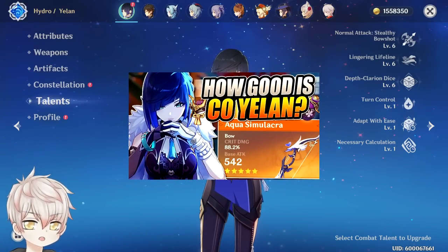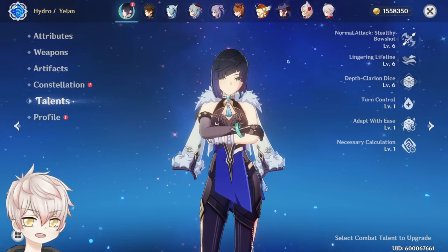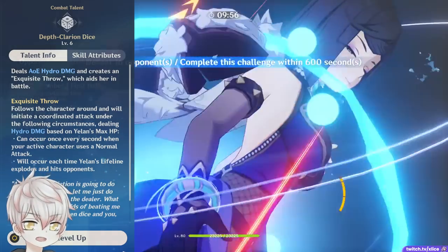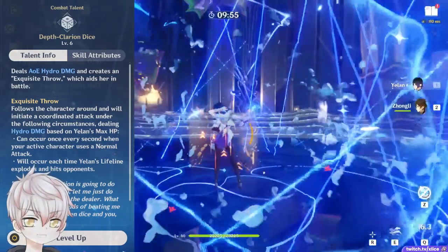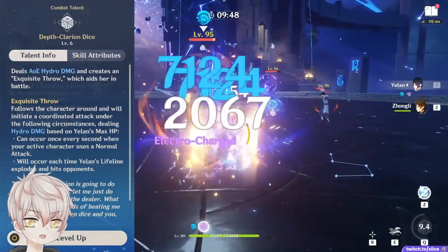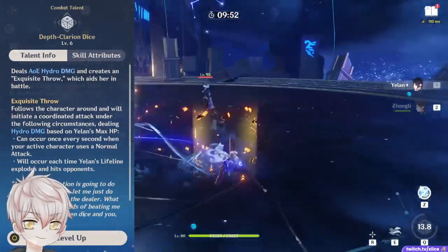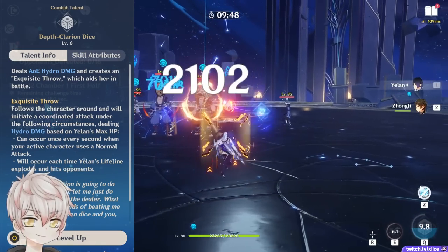Yelan is a gorgeously powerful Hydro Burst DPS character with a brilliantly designed elemental skill dash and an occasional splash of charge attack. She is purely HP% focused, with no meaningful multipliers from attack or defense and no conversion ability, which means no benefit from Bennett buff. Elemental Burst: Depth Clarion Dice. Yelan summons her exquisite throne that follows the active character — doesn't have to be herself — proccing a 3-hit wave every second on normal attack usage. The normal attack does not need to hit or target an opponent for the dice to proc. Her elemental skill dash also procs the dice wave once on the nearest enemy after the damage explosion.